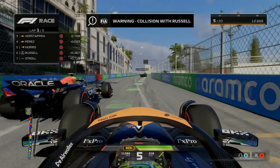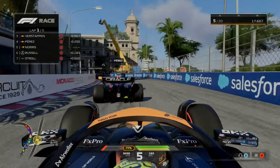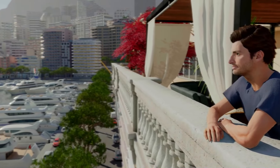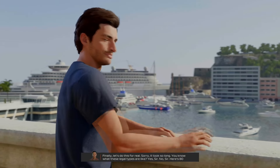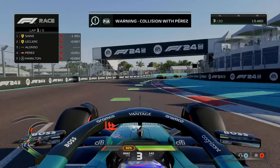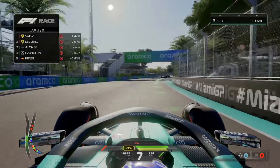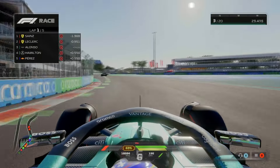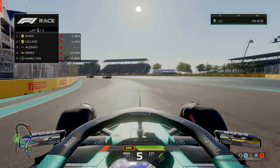Nevertheless, tracks like Circuit de Monaco and the Miami Grand Prix still look amazing and resemble their real-life counterpart at every turn. In addition to the updated tracks, the Formula 1 driver models have received updates to hair, eyes, and skin, resulting in a more realistic look. Another minor update is real driver voices during key moments in races. Whether it's a race win, pole position, or a big crash, drivers will now react to situations on the track. These audio samples are from real-world F1 broadcasts, and some of them are pretty funny.